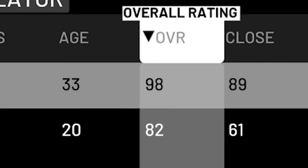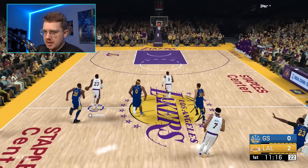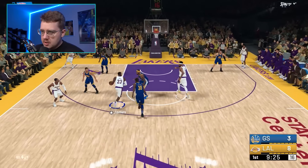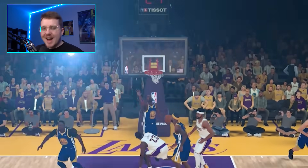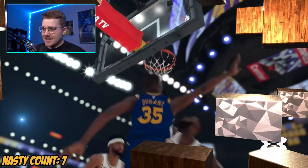2K19. LeBron is on the Lakers, 98 overall, only an 85 dunk. We get a nice steal with LeBron, and on the fast break we eventually get a behind-the-back throw up to himself — that was nasty!